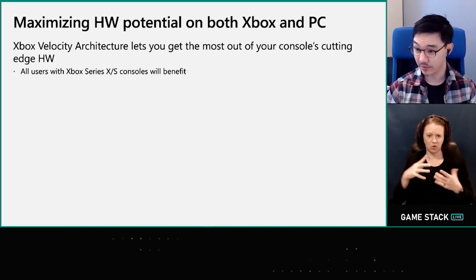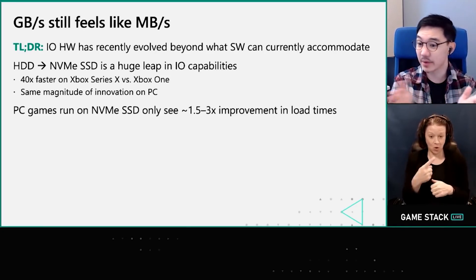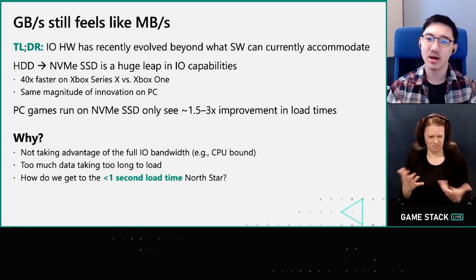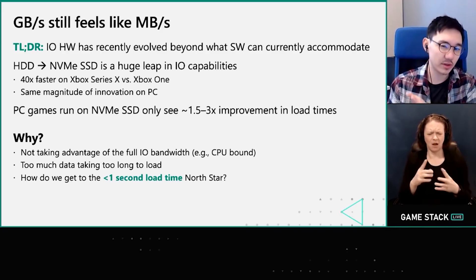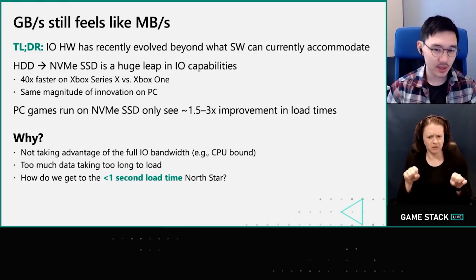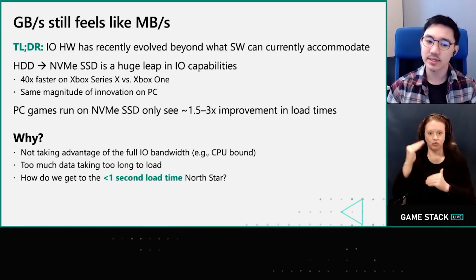Microsoft call this stuff, as well as some other things we'll discuss in this video, the Xbox Velocity Architecture. I want to discuss a couple of the challenges that PC gamers currently face, and how tech such as Direct Storage can aim to solve these. We'll go into Direct Storage and Sampler Feedback a lot deeper in just a moment. Challenge one is the software: Win32 IO methods mean we're finding even the most capable drives, hitting gigabytes per second of read, are just not being utilized even slightly to their fullest capability.